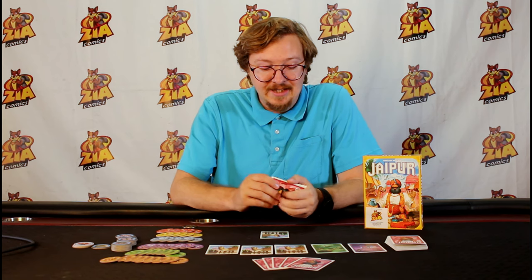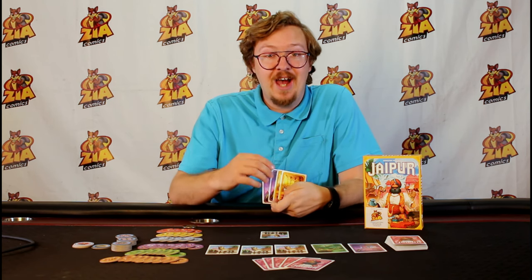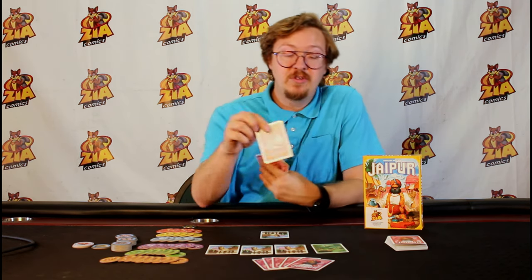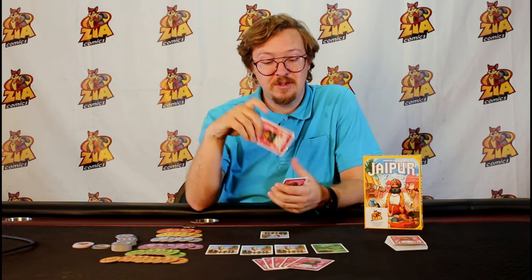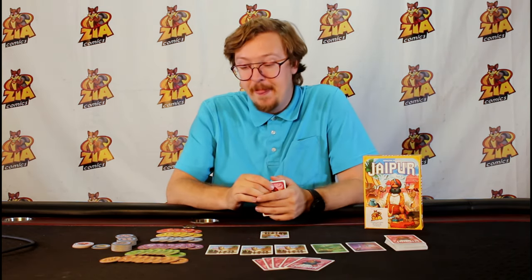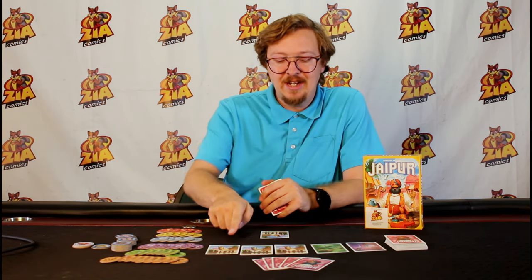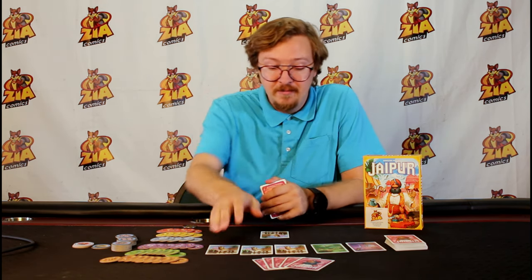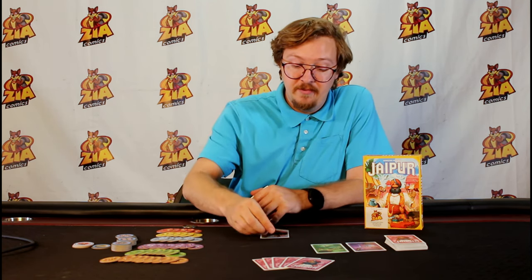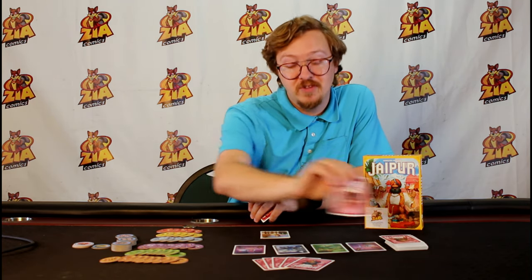On your turn you can take a card. In my hand I have two purple so I might want to go for the purple card. When you take a card — any one of the six commodities — you simply add it to your hand and draw the next card to replace it. However, if I choose to take a camel I must take all of the camels that are in the market, not just some. That is the only time you can take more than one card that is not part of a trade.